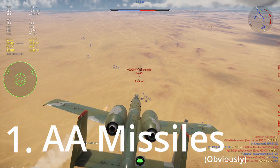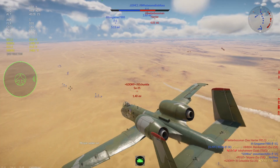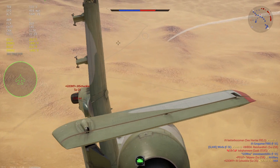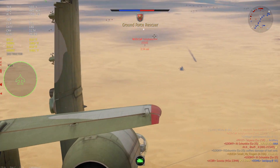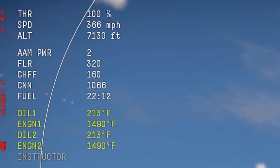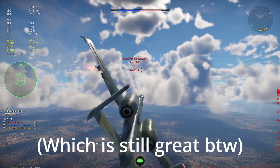Number one is obviously its air-to-air missiles. It's pretty much point and click — if you do it the right way it almost never misses. As you can see, it just hawked down that Su-25 from two miles away. Unfortunately it only has two air-to-air missiles, unlike its counterpart that you can get in the tech tree.